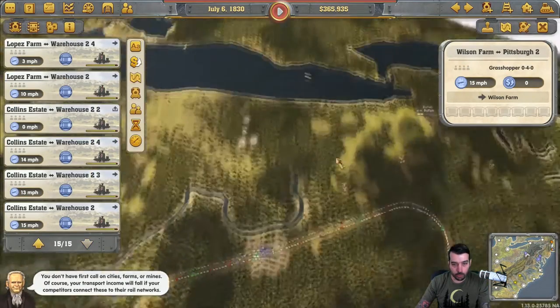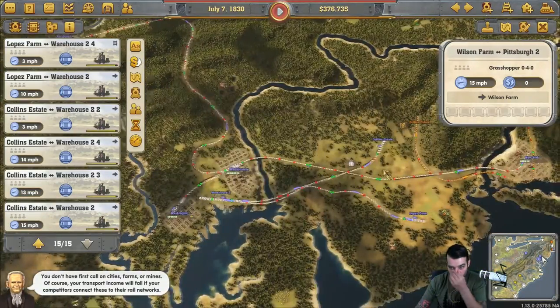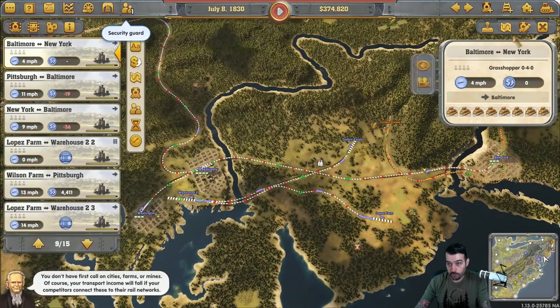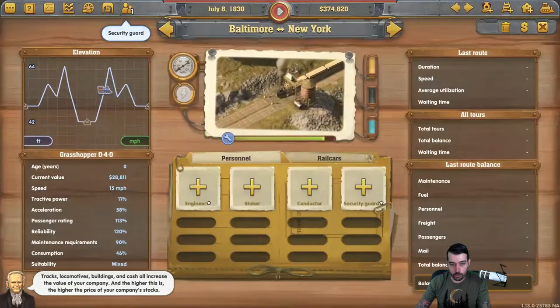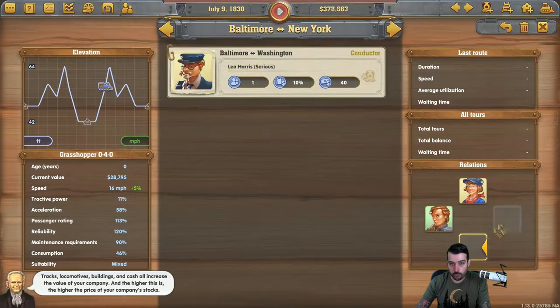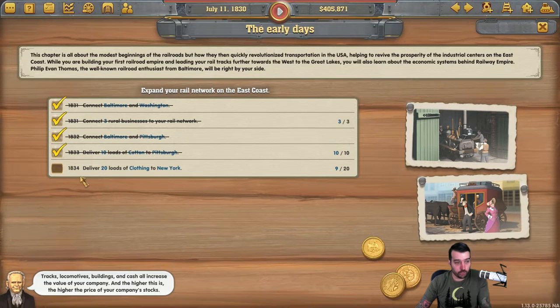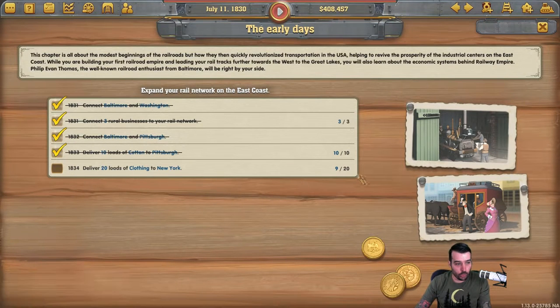Next one I want to do is probably one of these longer trains like the Baltimore to New York — this would be a good one to put whatever staff you have remaining. Next step is we have to deliver 20 loads of clothing to New York by 1834. You can see we're already pretty ahead. If you have the yellow check mark, that's the max score. You don't want a green check mark, otherwise you will not get the President's Medal.